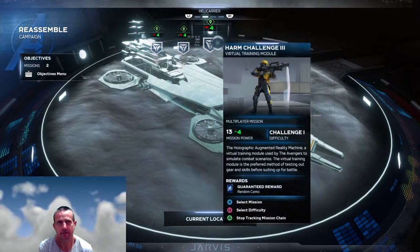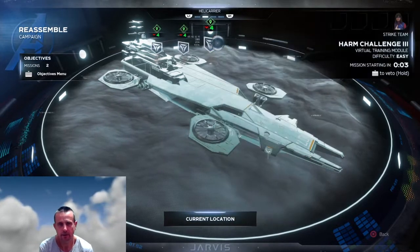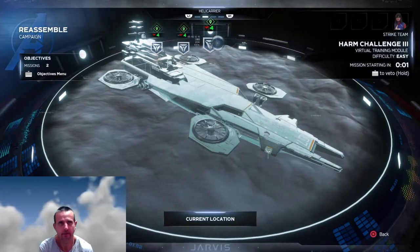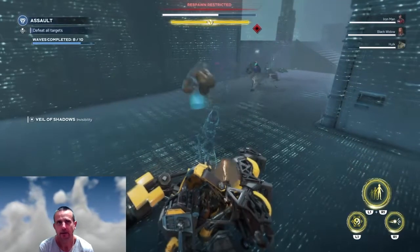There are ten waves of enemies in these HARM challenges. I'm only going to show you the last wave of enemies in the final challenge, just to give you the idea.